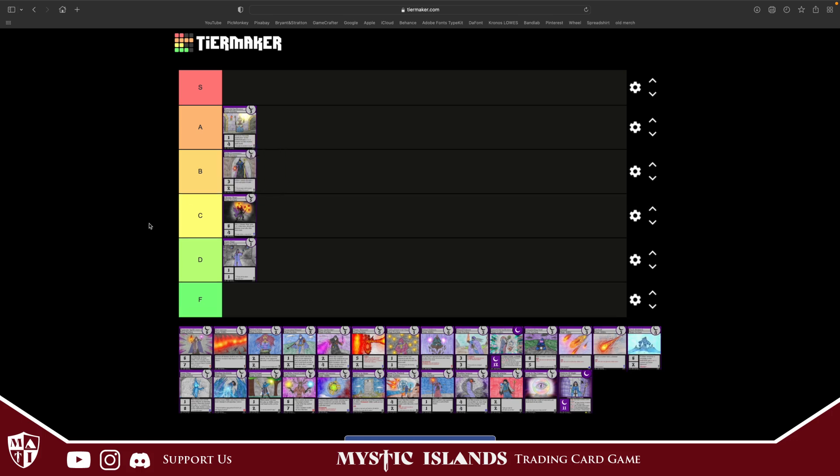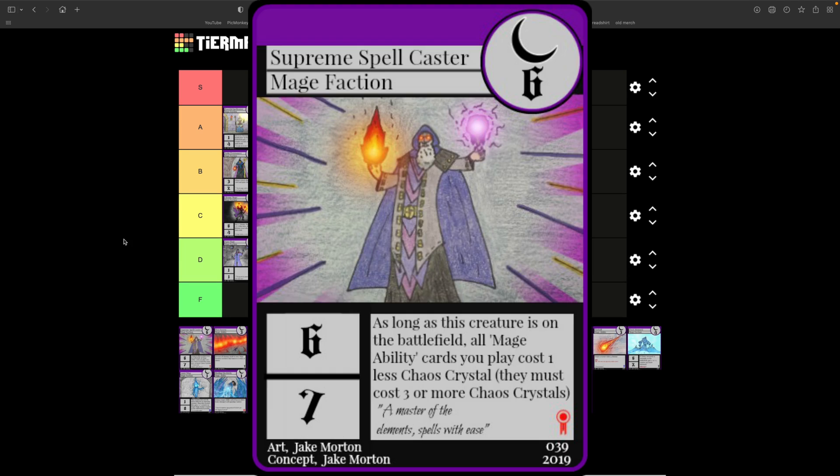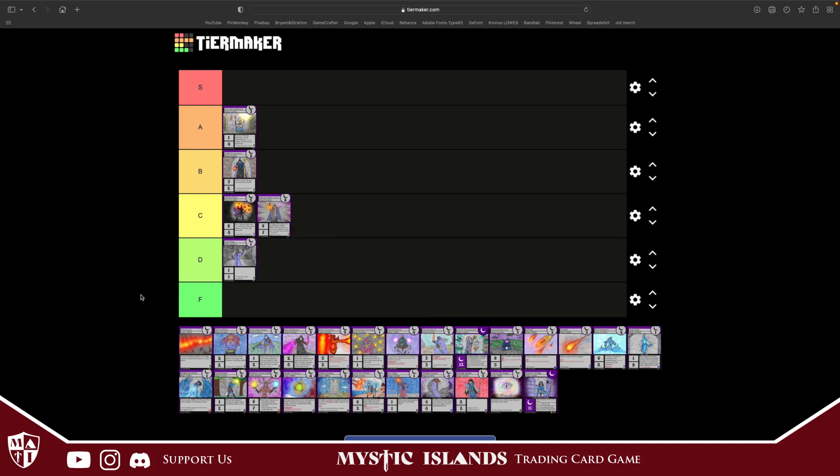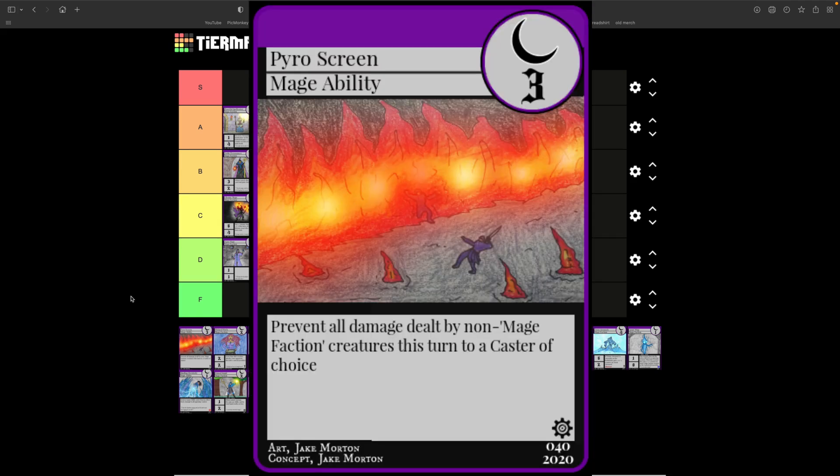Supreme Spellcaster costs six, six attack, seven defense. As long as this creature is on the battlefield, all mage ability cards cost one less as long as they cost three or more. This card's effect is very good, but it is super expensive to get out, so I'd probably throw it into C tier. In set one when people were using bigger creatures this card was great, but it's tough to get out with how many quick decks there are right now.